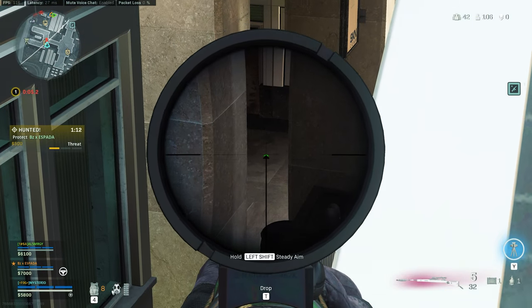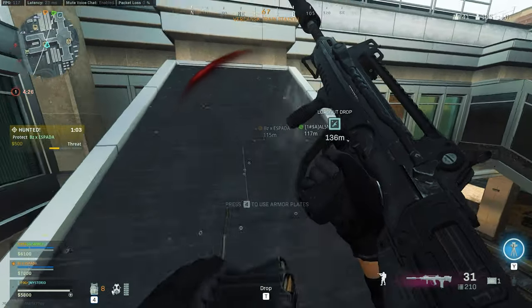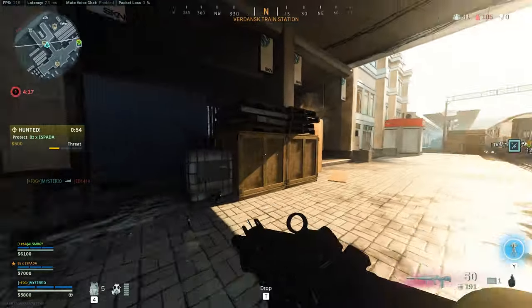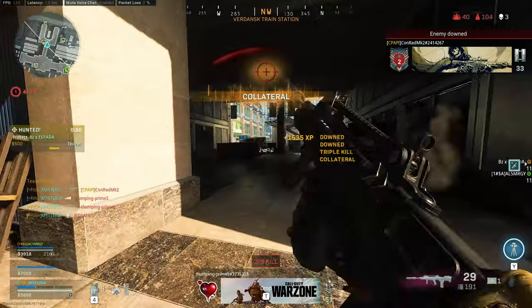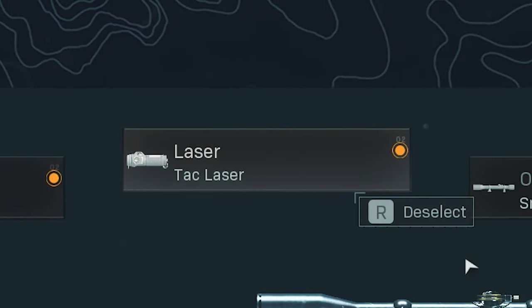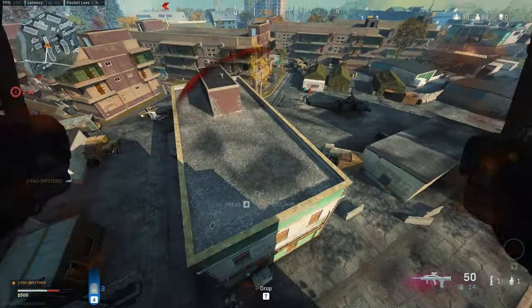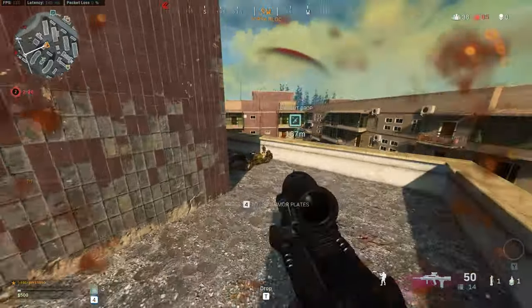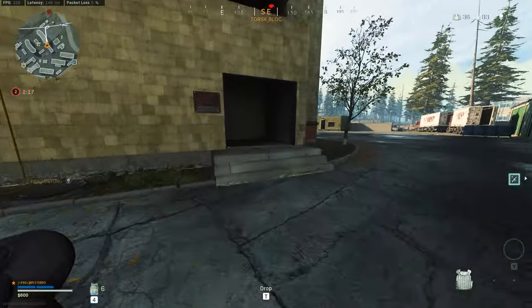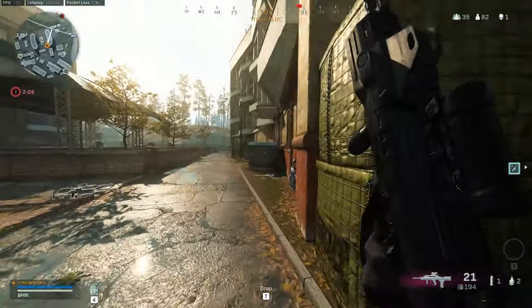As you can see, the Kar98k is an impressive medium to long range weapon, and if needed it can also help in short range firefights — though the FFAR should still be the primary weapon for close quarters. For the loadout, the majority of snipers use: monolithic suppressor, Syngard customs 27.6 inch barrel, TAC laser, sniper scope, and stippled grip tape — a good compromise between ADS time and aiming stability. The biggest downside is that missing your first shot makes your TTK skyrocket, making it so unforgiving that only the top 5% of snipers should run the FFAR/Kar98k combo.